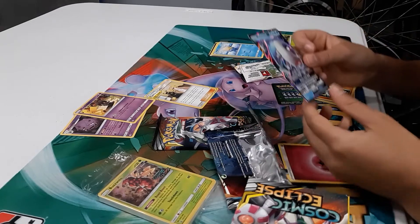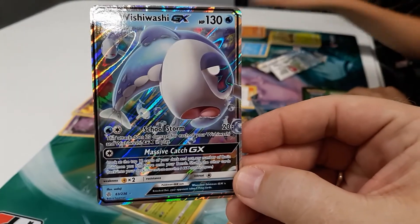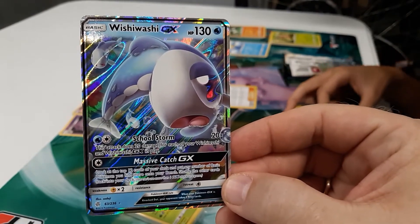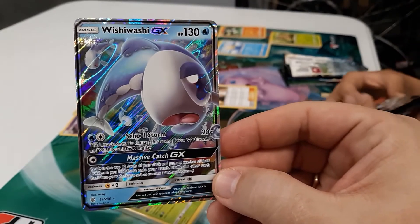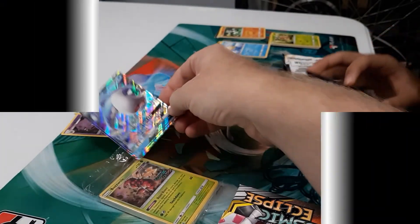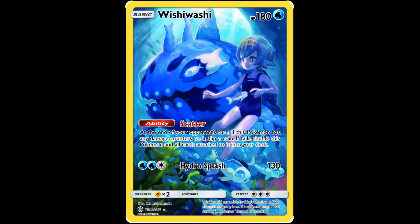He got a Wishiwashi GX. Wishiwashi GX has two attacks. The first, School Storm, does 20 damage for each Wishiwashi and Wishiwashi GX in play. You can have four of each in a deck, so at most six in play at once, meaning only 120 damage for two Water Energy — at a dismal 130 HP. I don't see how this will make it into the format. Its GX move, Massive Catch GX, lets you look at the top 12 cards of your deck and put any basic Pokemon you find onto your bench, which is interesting but probably won't see much play either.